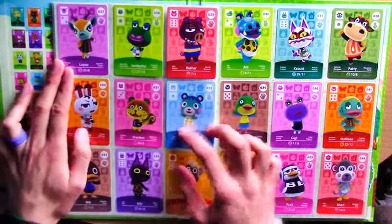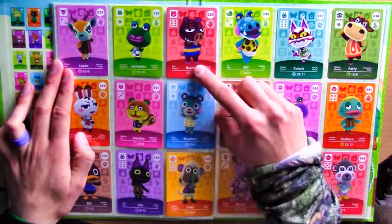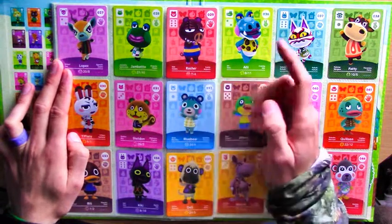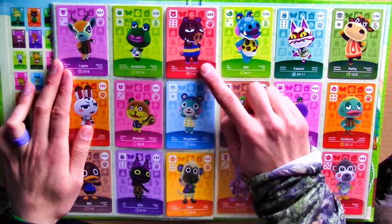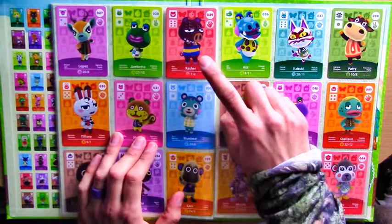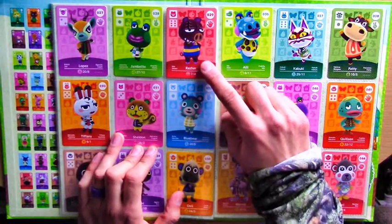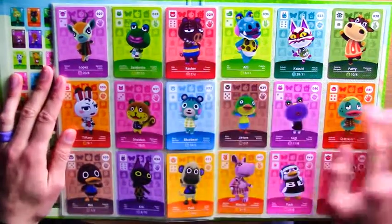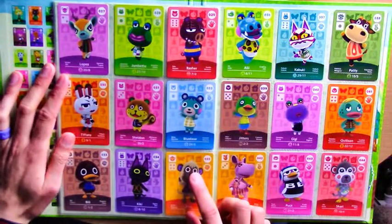Rasher - I had him in one of my towns and I just didn't get on with him too well. He's a grumpy character, but he just looks strange - like he'd stab you in the back with an axe as soon as you turned around. I'm pretty sure he's one of the characters I ended up smacking with a net every time I saw him just to make him move out. As mayor, it's my duty to get rid of ruffians and ne'er-do-wells.